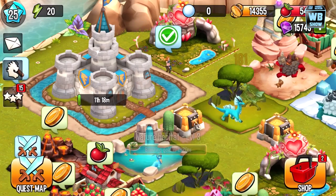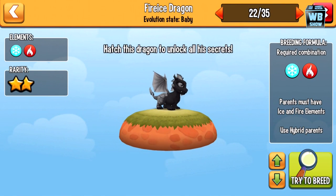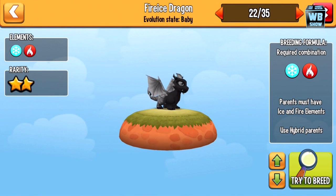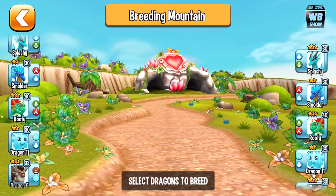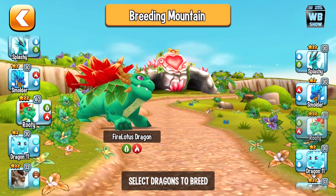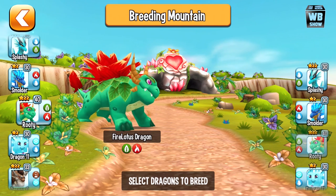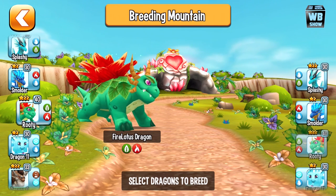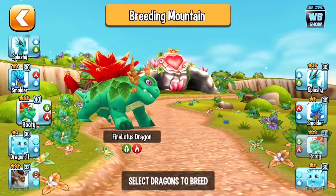Going in here, it says you must use a hybrid — you can't use any other parents. Parents must have fire and ice elements. Let's check out what parents have fire and ice. This one has fire and plant, so we need to look for ice.